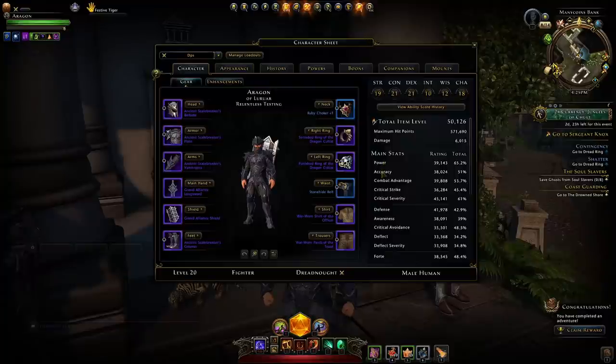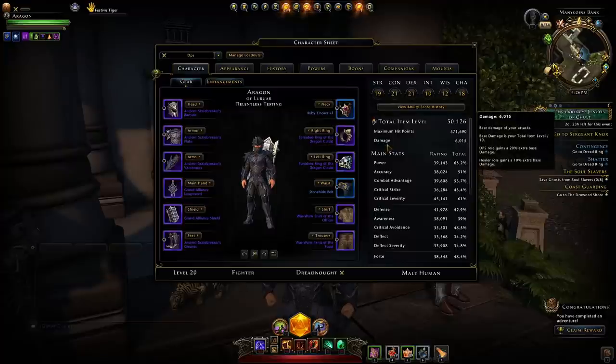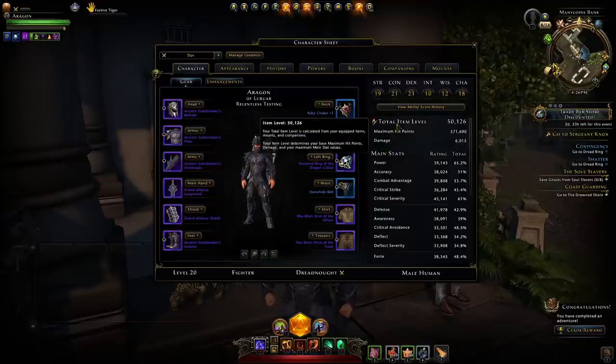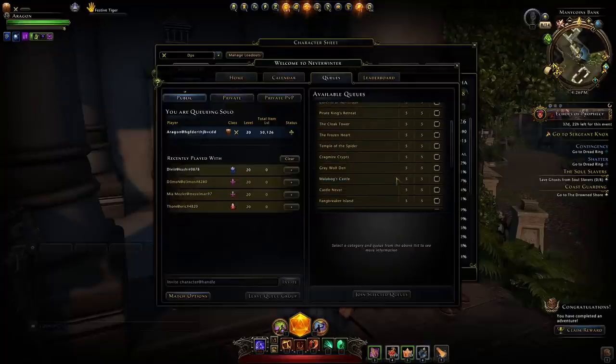We focus on these five offensive statistics. The priority being: power, combat advantage, crit strike, crit severity, and finally accuracy. You do also want to focus on your damage; however, your damage is directly scaled off your total item level, which when you run many types of content in this game you will be scaled, so you will just have that damage moderated off your item level and be set at a given amount.